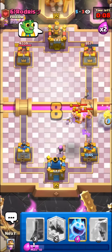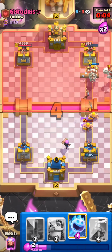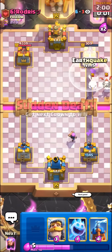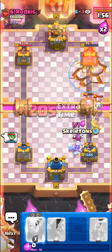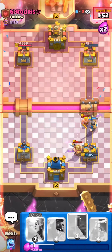Oh he missed, he missed, he missed! This lava hound player really just did that — well hey, I'll take it. We only need log level 15. Spells do so much damage — pretty easy win.